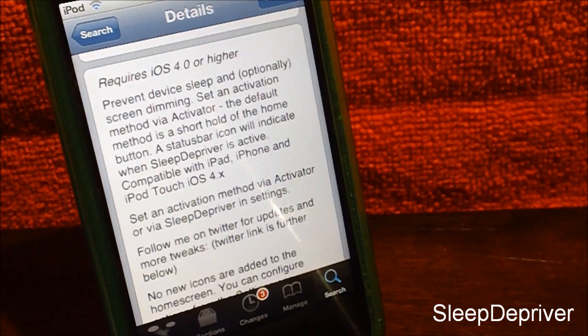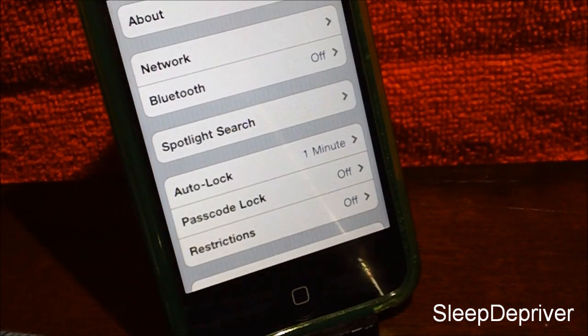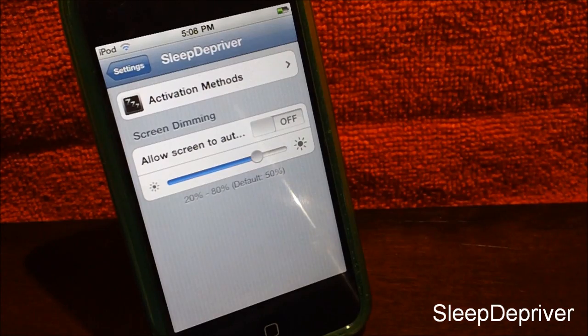So if you guys hate it when you have your passcode lock on and you're trying to edit settings, this tweak will prevent the screen from locking. The normal idle time I have on my iPod is one minute, so after one minute without this tweak enabled, the iPod should turn off. But with this tweak on, that won't happen.